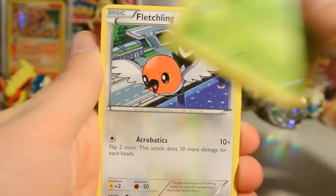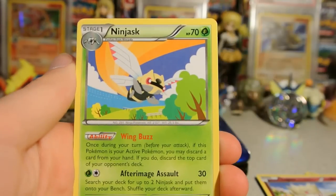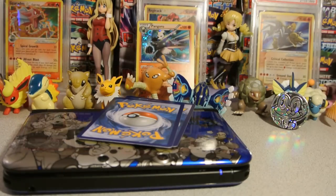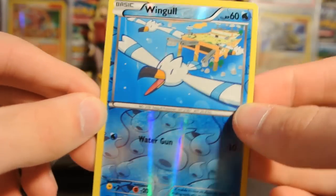We have a Wurmple, Fletchling, Natu, Exeggcute, Togepi, Skyfield, a Ninjask, and Switch. My reverse is a Wingull, which is just a common — that's cool looking though.